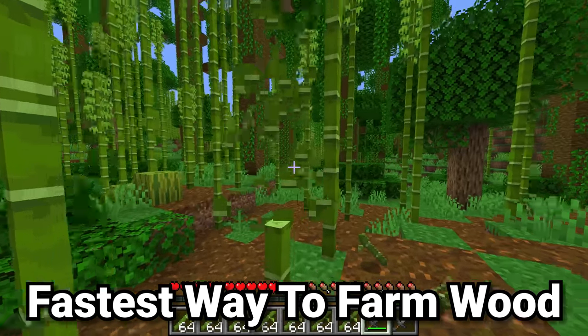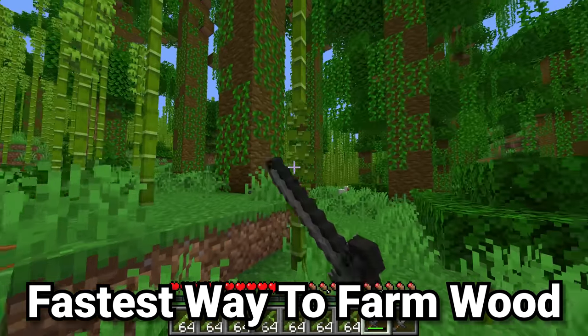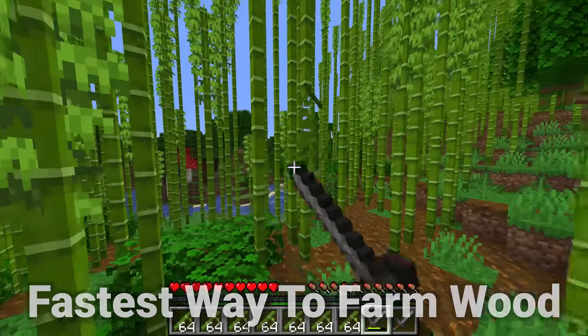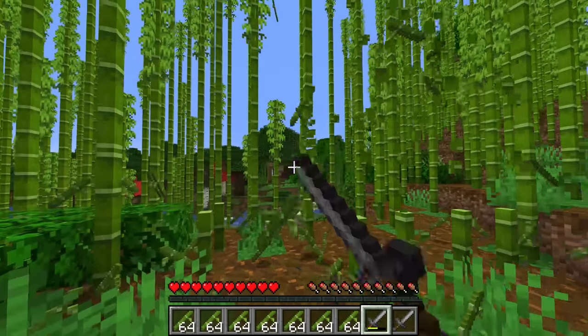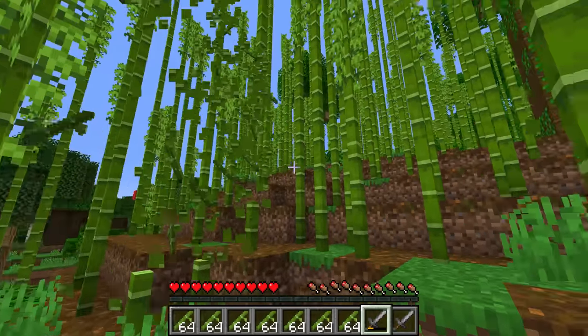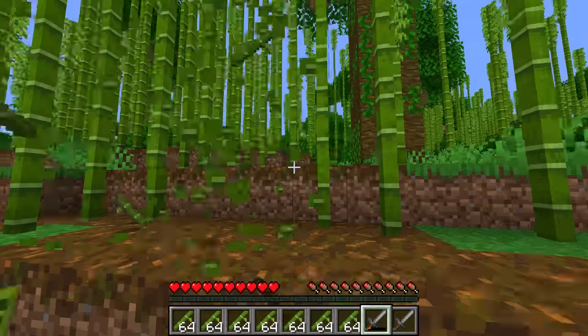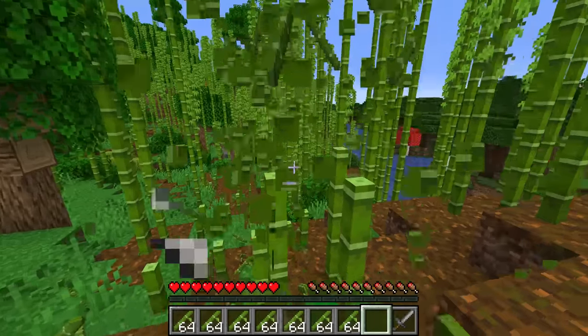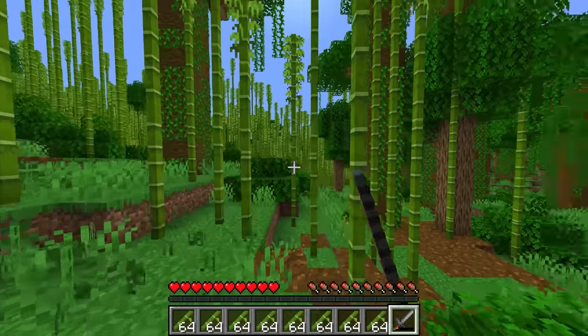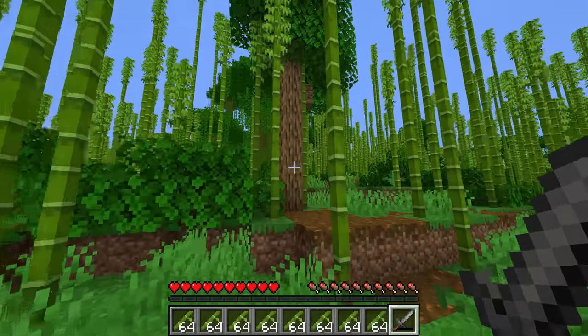The best types of building blocks in Minecraft are those that are really easy to get but also look good, so you can use them in large builds without worrying about hundreds of hours of resource collection. This is one of the perfect features added to Minecraft 1.20: bamboo wood. If you just craft yourself some stone swords you can break a ton of it at once and get a massive amount of bamboo stalks.